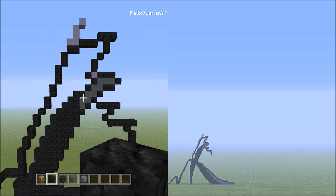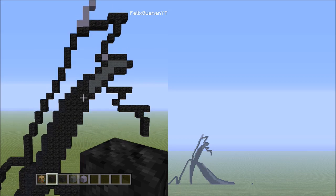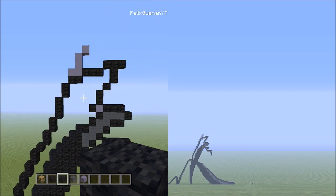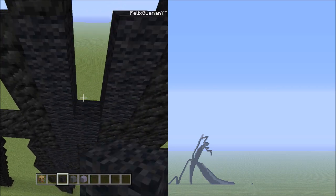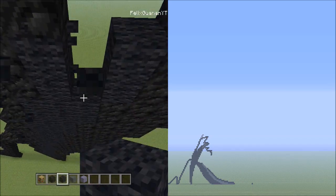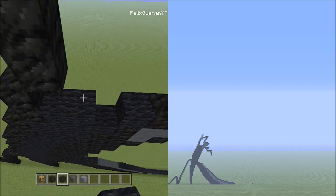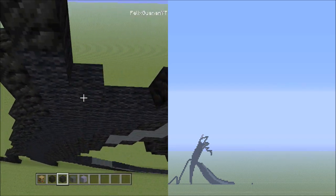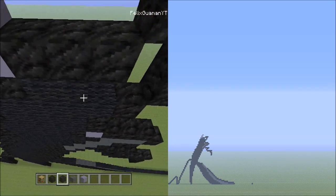Fly back a bit — everything should look exactly like this. Switch over to the black wool and fill in this remaining empty space with black wool, staying within the outline. Pretty much filling this in as if we were filling in a coloring book — never cross the outlines.